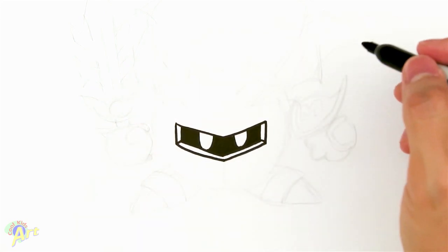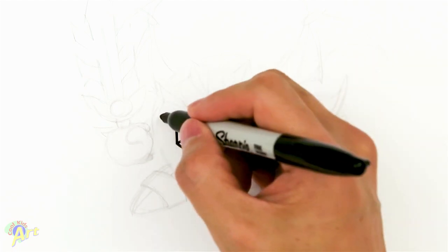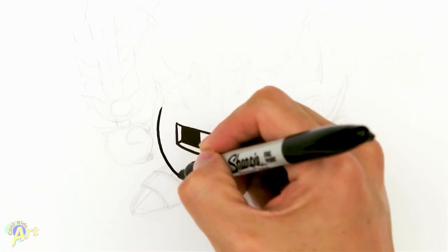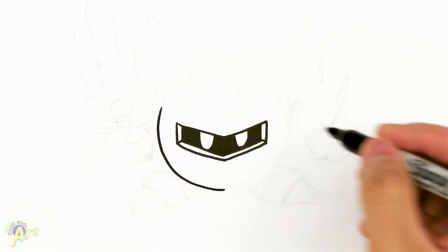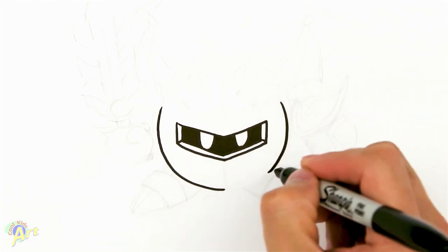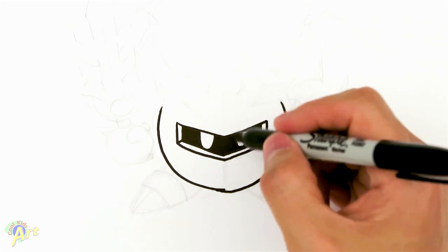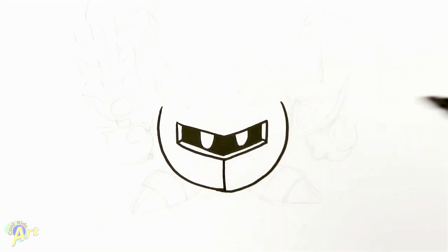Now we're gonna draw the circle around him. This is a little bit tricky — just start right around on the side here and try to draw as best you can, just a kind of round shape. You can use any kind of drawing aid to help you if you want. I'm just gonna draw a line right in the middle here.